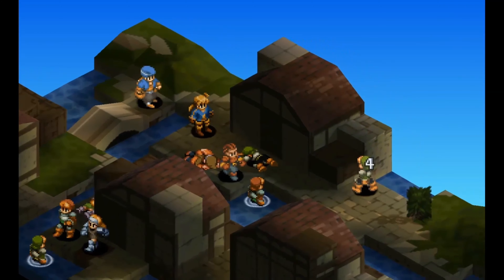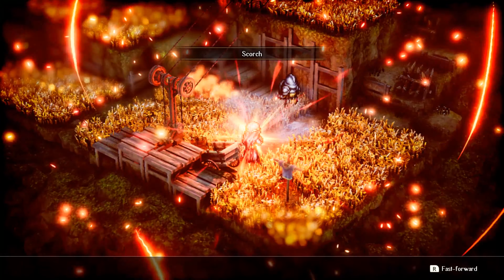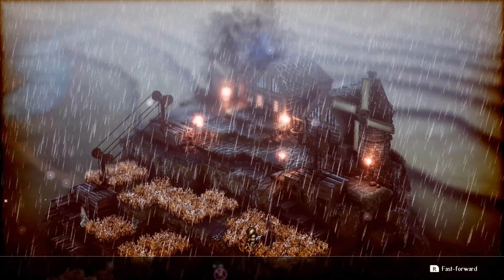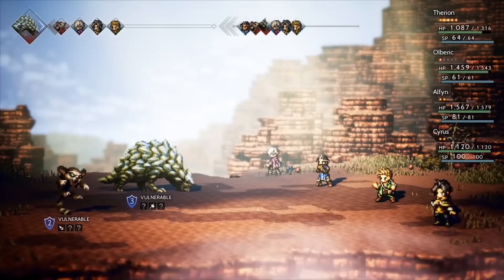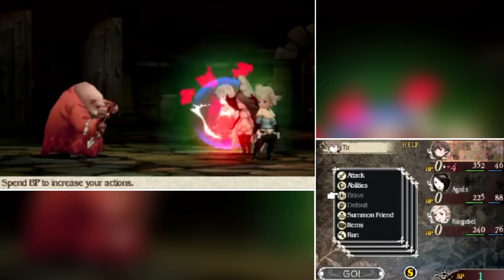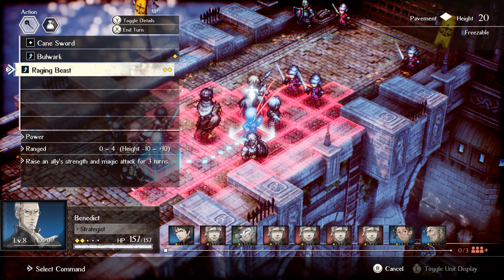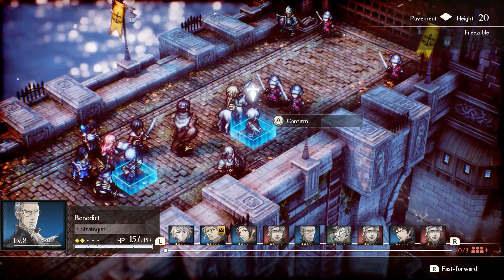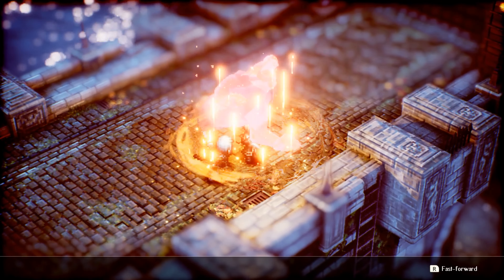Terrain effects from Final Fantasy Tactics are here and have been expanded to allow for more long-form strategies. For instance, ice attacks can be melted by fire to create puddles, and then enemies standing in water can be struck by lightning for increased damage. Octopath Traveler's Boost Point system, which was lifted from the development team's Bravely Default days, has been transplanted into Triangle Strategy as TP. Skipping an action will grant you TP, and TP is used to perform more powerful techniques.